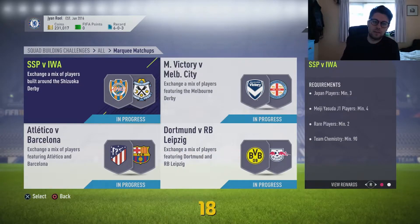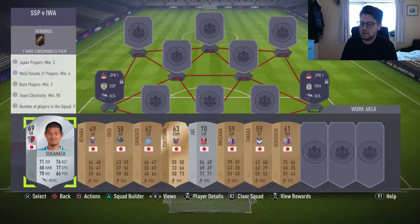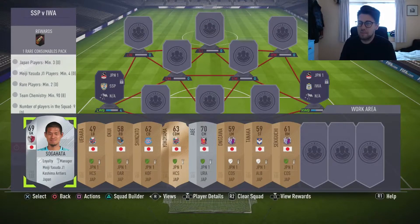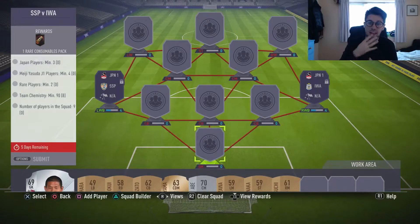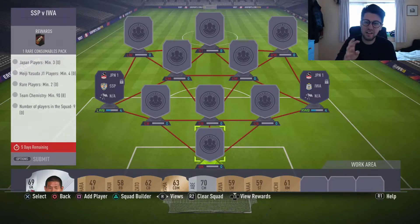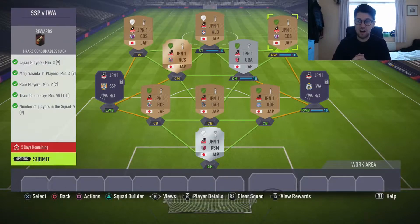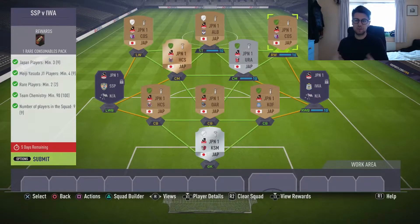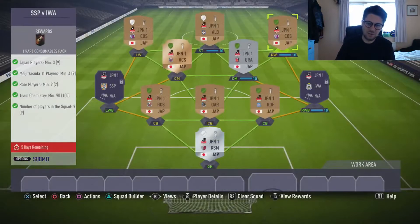So with this one it's SSP against IWA, it's basically the Japanese league, so it's all very easy. You need minimum three Japanese players, four from their league, two rare players, and the team chemistry has got to be 90. It's quite easy, and you only get one rare consumables pack which is not really great, but you'll take anything at the start of FIFA really.